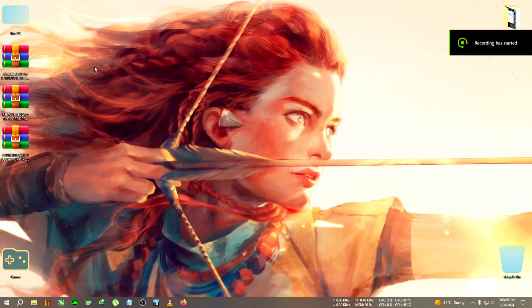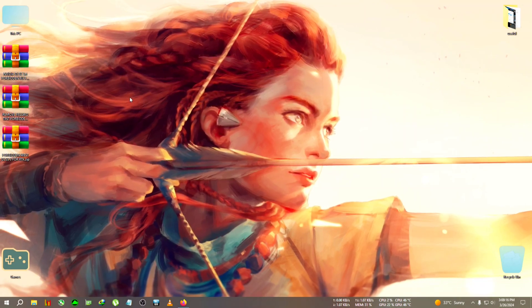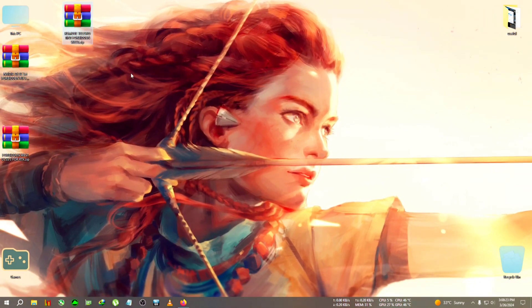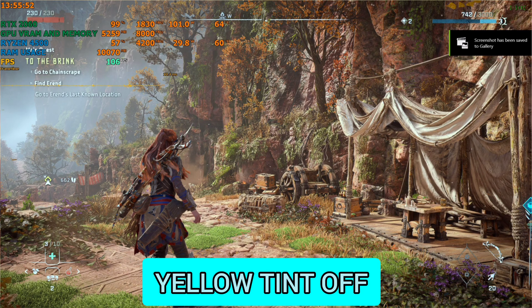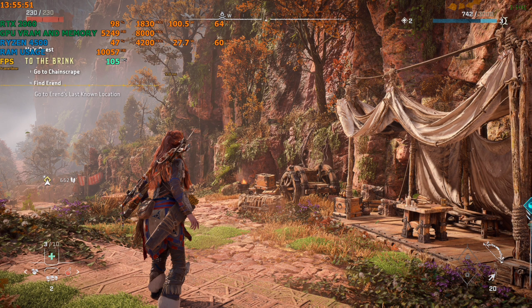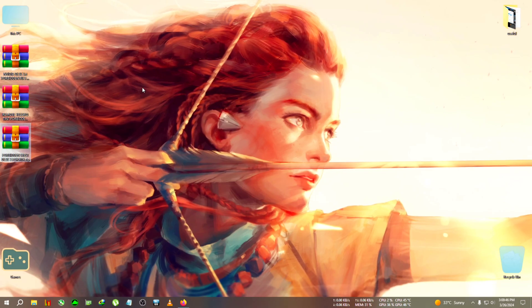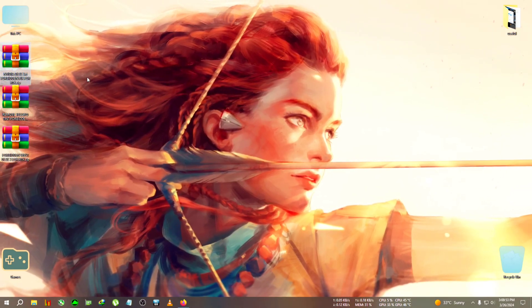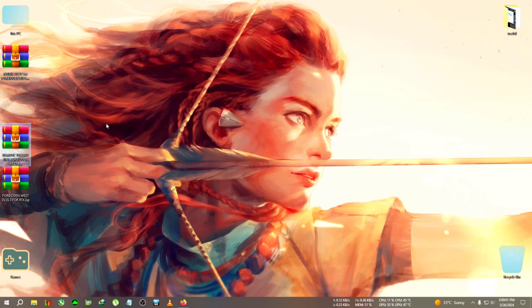Welcome back to another ReShade FSR3 video. This mod will be for RTX users, but AMD and GTX users can still watch because this video also covers yellow tint removal. The game has a built-in yellow filter — I'll show before and after pictures on screen. For RTX card users, the game is fully fixed: you can use any upscaler, any anti-aliasing, with frame generation. We'll also cover the new Nvidia DLSS 3.6 for Horizon Forbidden West.